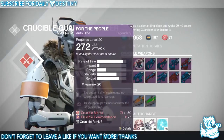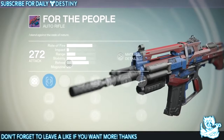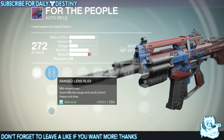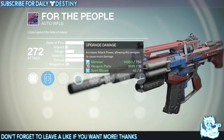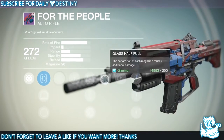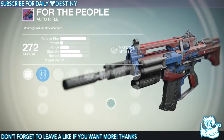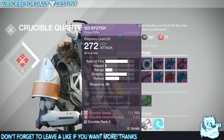Moving on, we have 'For the People,' another auto rifle. The bottom half of each magazine causes additional damage, and this weapon also goes more accurate the longer it's fired. It's got the Red Dot ORS and Range Lens scopes, Persistence, five damage upgrades, Perfect Balance, Hammer Forged to improve range and accuracy, and Glass Half Full. I like the colors of these weapons — they look pretty slick.